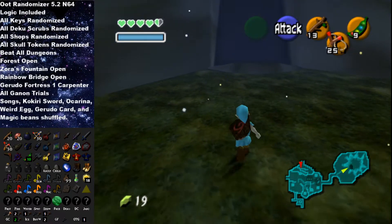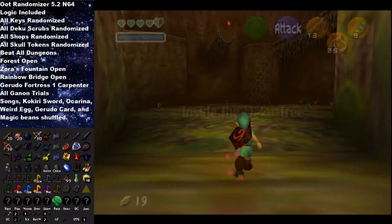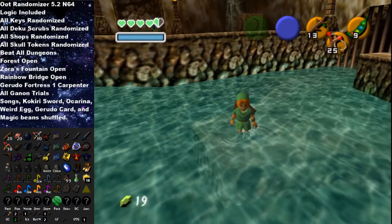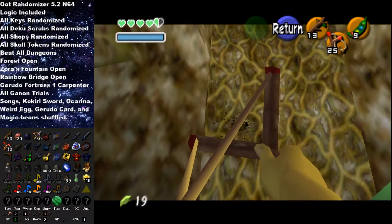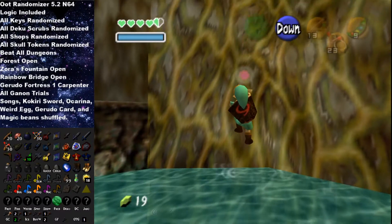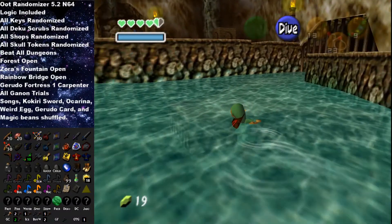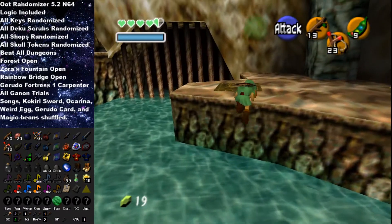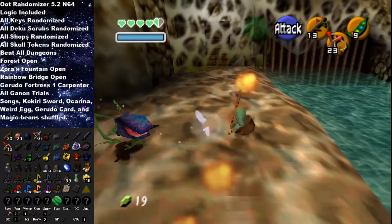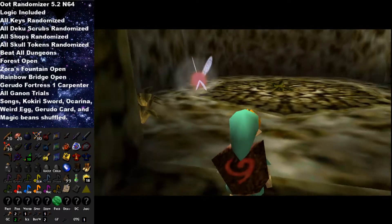Hello Mr. Deku Tree. I'm ready to get rid of that parasite inside you. We don't have a sword, but Deku Sticks are more powerful and we have plenty of them to get through this. We already did everything on the upper levels, so we'll just go down here. We will get this Gold Skulltula up here since we can now. Gerudo's Training Car - that's actually really good. I have no way to get to Gerudo Training or Gerudo Fortress, but it'll definitely come in handy later. The main items we're looking for now are really Bombs, Ocarina, and Boomerang - that's what we really need.